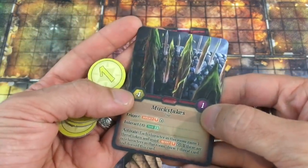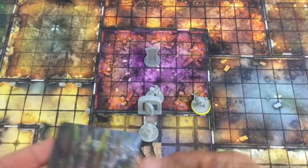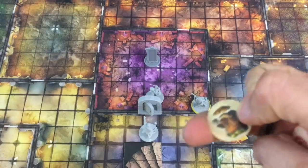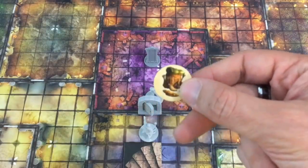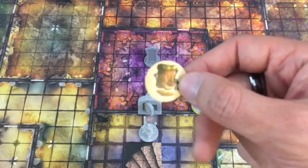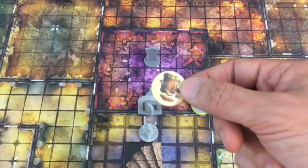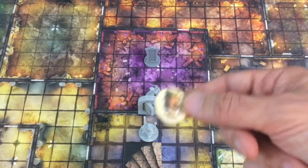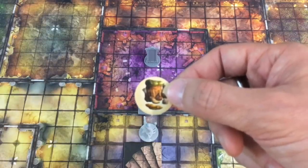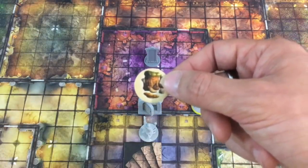Supply tokens have key uses. In the action phase, you can rest — discard one supply as an action to heal two. Additionally, before any test in the game, you can discard one supply — only one per test — to add one die. So you have lots to think about regarding when to use them. Also, many bad cards will try to discard them if you have them, or do bad stuff if you don't, so it's nice to keep them in general.